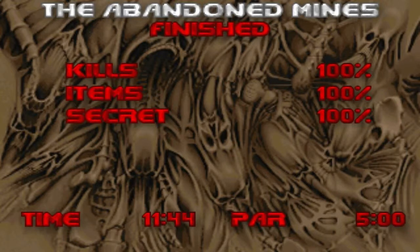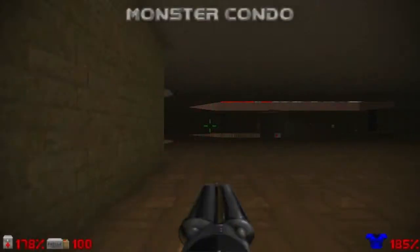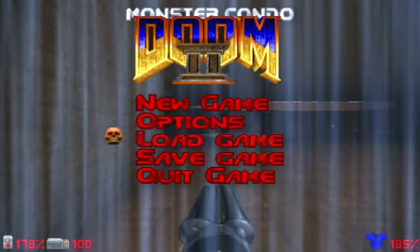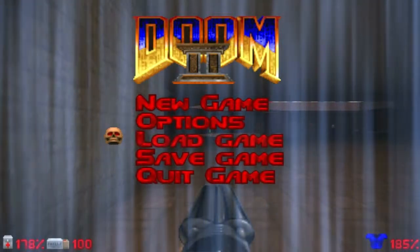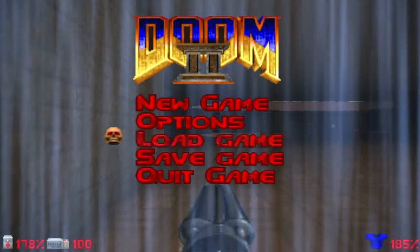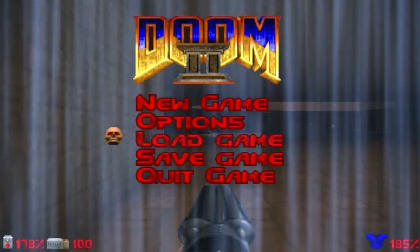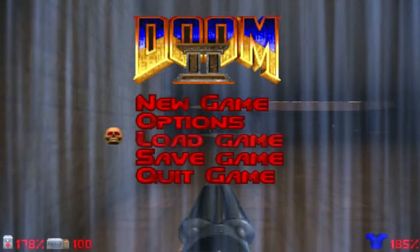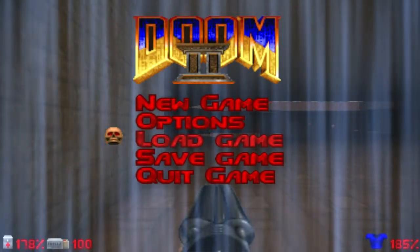That's all I have to say about The Abandoned Mines. Now let's move on to Map 27, called Monster Condo. This map is pretty ruthless, but it's one of my favorite maps in Doom 2 — it's awesome, very long and very dark, but very fun and very tough, as you will see. Until Map 27, I'm JimmyDGS91 — bye bye everyone, take care my friends.